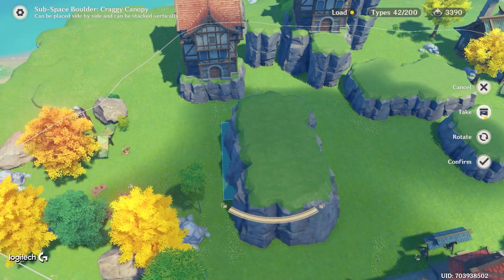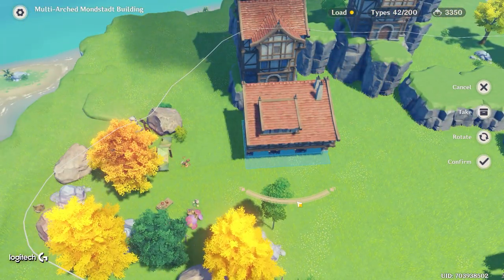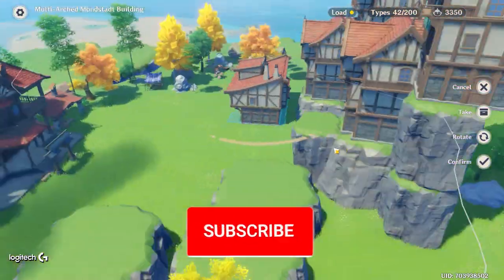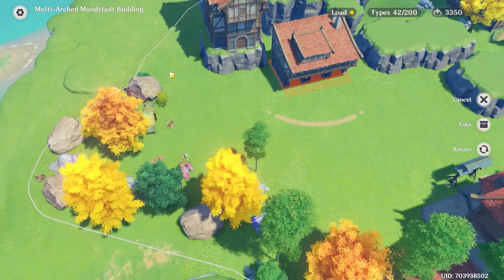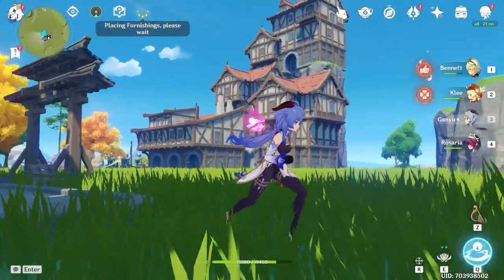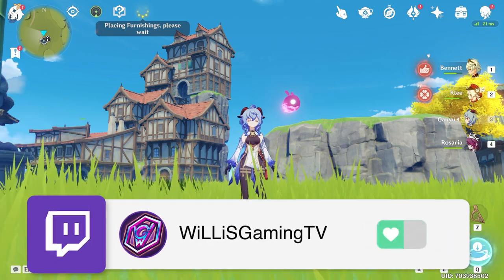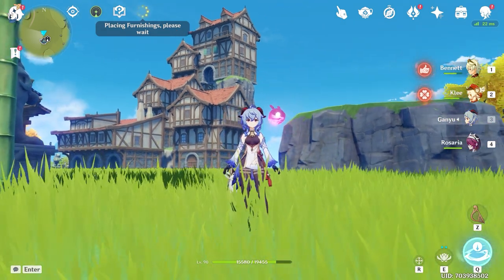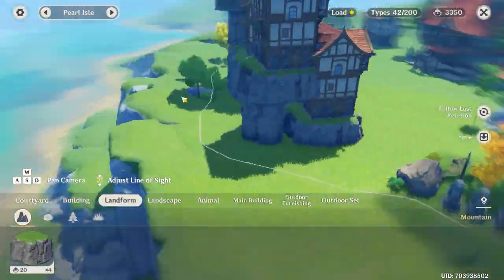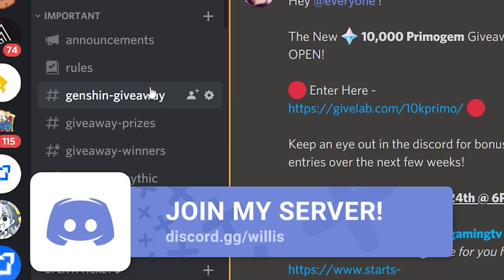You get all these pillars from level three trust rank. If you enjoyed the video, leave a like. Also follow me over on Twitch at twitch.tv/willisgamingtv — we're visiting people's islands every weekend and the best ones will win primogems. If you're great at building and want to show off, tune in Saturday or Sunday. Jump in the Discord, enter the 10K primogem giveaway, and I'll see you in the next video.